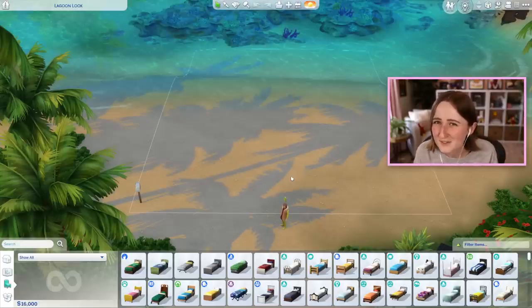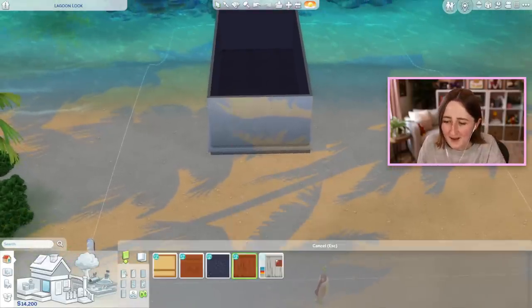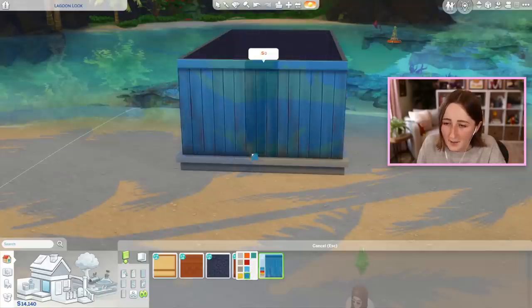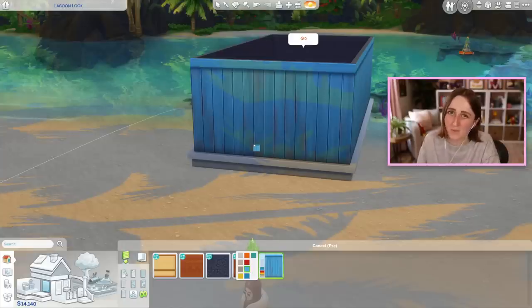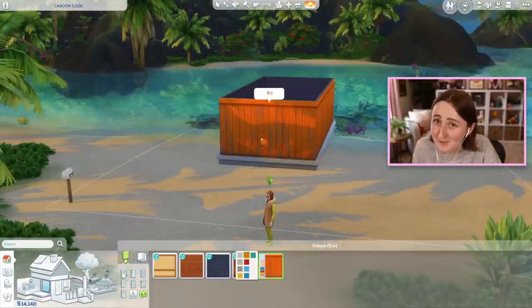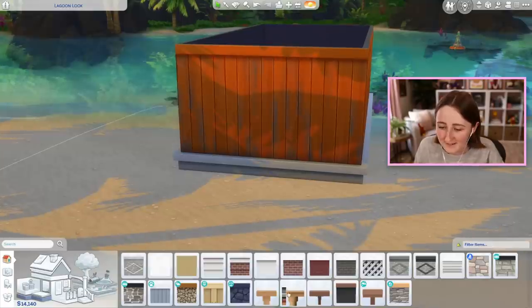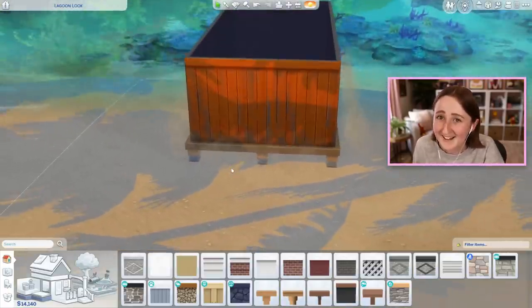I don't really use Island Living build stuff all that often, so I'm gonna try to really embrace it with this one. There's some really nice, bright and colorful stuff in this pack too, so we can try and use some really fun colors. Oh no — every time I make a Sims build, it ends up being blue. In my defense, there's three blue swatches on this wallpaper. There's a reason I make a lot of blue suburban houses — The Sims gives us like, all blue items. I'm doing everything in my power to have this house not be blue.